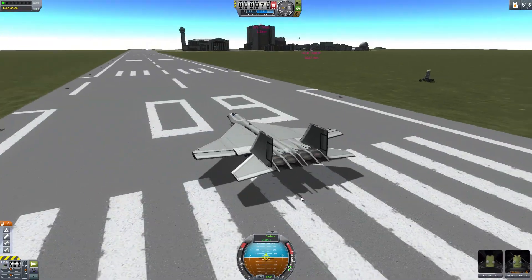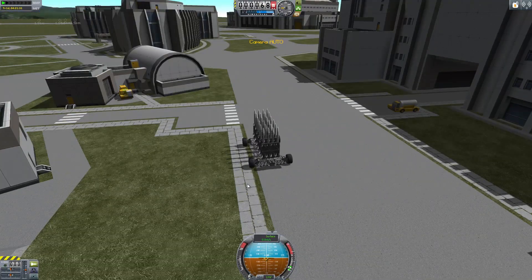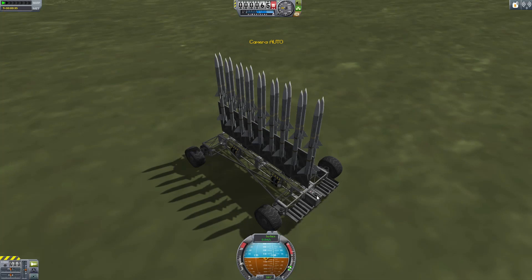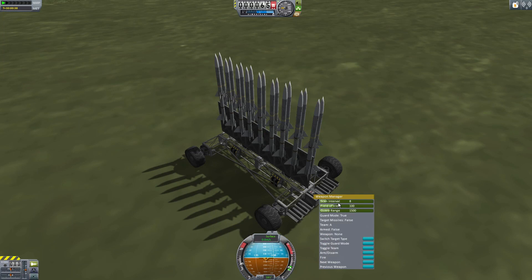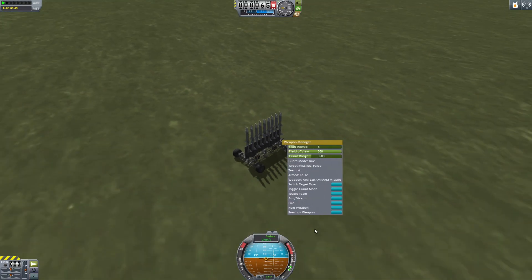Let's try out the missile one. I've put a new missile rover there. If we go to our new missile rover and right-click here: toggle guard mode true. Let's set the field of view to 360. The guard range can be at 3,500. Then we just have to go next weapon to make it select the weapon — it's using the AIM-120 ARAM missile. Not particularly maneuverable, but has a long range, so bear that in mind when picking your missile.